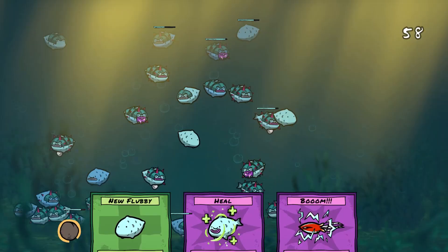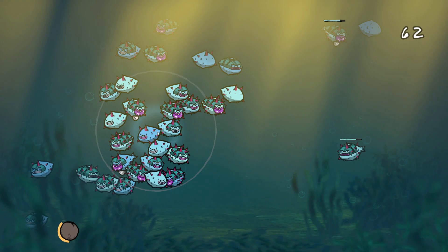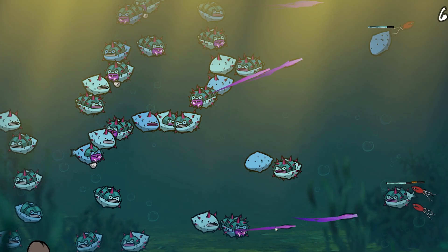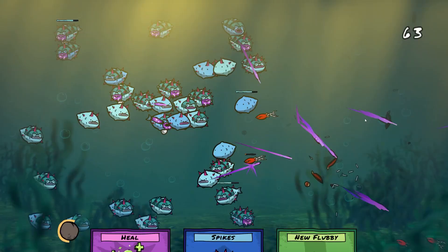I might heal the ones up the top only because one of them's like super leveled up - I feel like that's better than using a new Flubby card because then he starts from scratch again. And also if I do this, they all group together, which means we can give them all spikes and Flubby Goo. Look at all the Viking beards in there now. I think that's quite a good thing to remember - the healing groups everyone together.